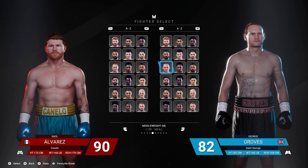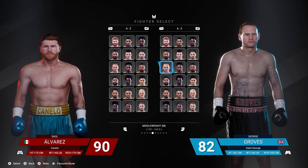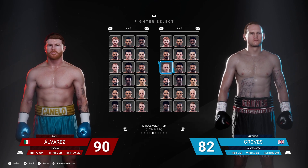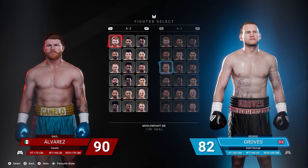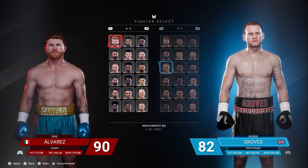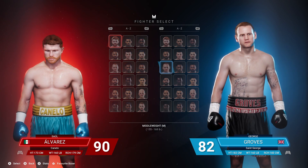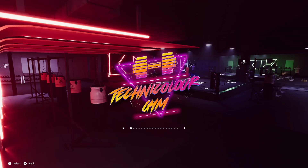From what I'm getting from this, he's like an outside fighter, a 1-2 kind of fighter. So let's give him a try. He is 160 pounds, 183 centimeter reach, 182 centimeter height — so he's definitely bigger than Canelo. Canelo breaks often but he's going to be our standard for testing against.